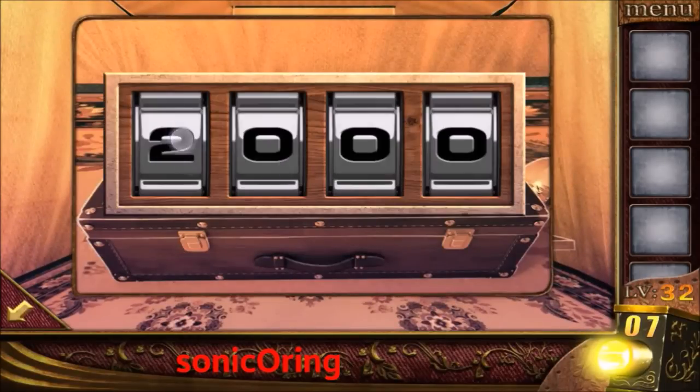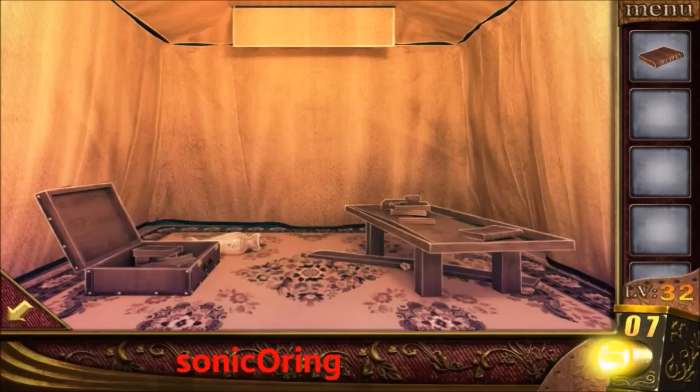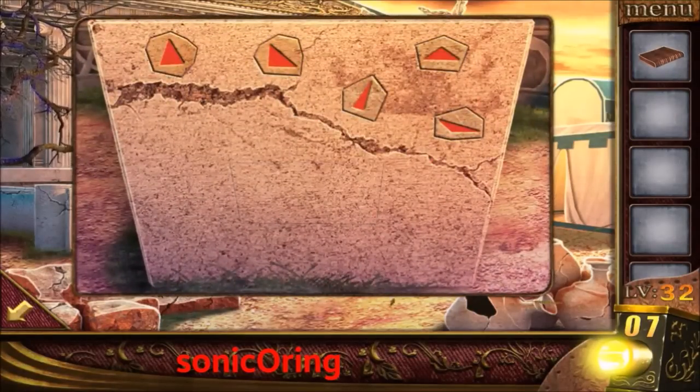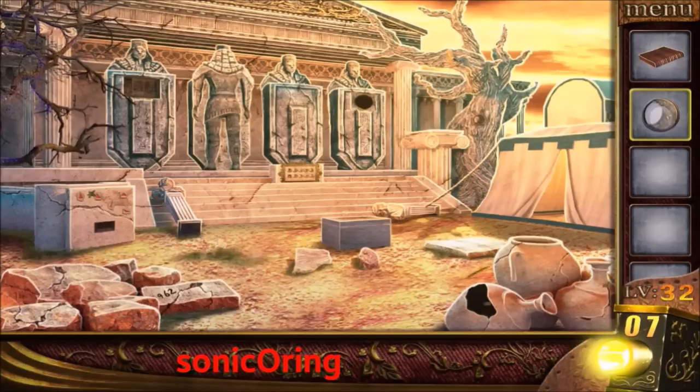The code is 3, 9, 6, and 2. Get the book and also get this shape. Open the book, use the first code on the left wall. First, put the missing shape, then press on the correct triangle shapes following the book: one, two, three, four, and five. Get the circle and place it on the right tree.